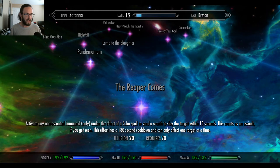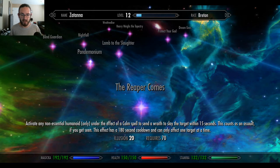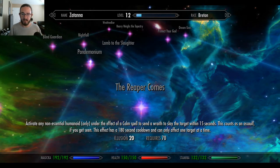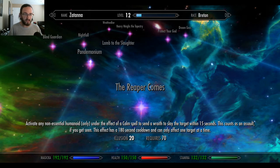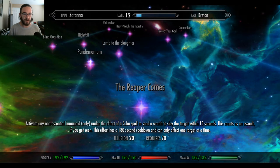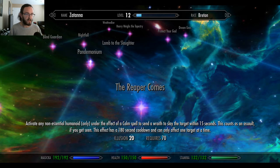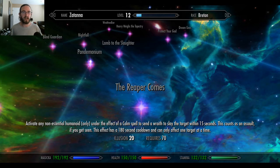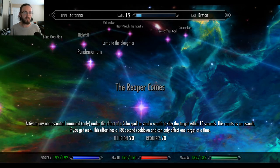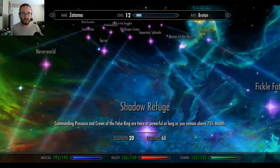The Reaper Comes: activate any non-essential humanoid only under the effect of a calm spell to send a wraith to slay the target within 15 seconds. This counts as an assault if you get seen. This effect has a 180 second cooldown and can only affect one target at a time. So basically any NPC, but they have to be humanoid and non-essential to the game — merchants, farmers, stuff like that.